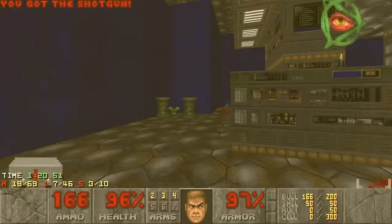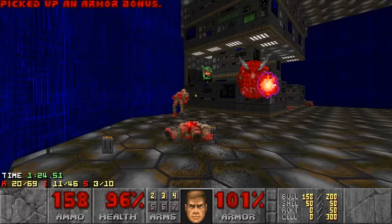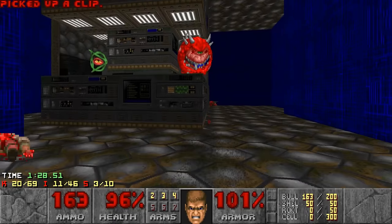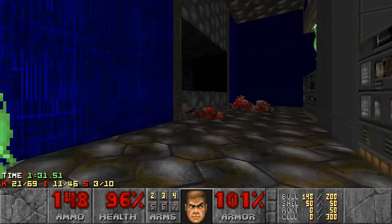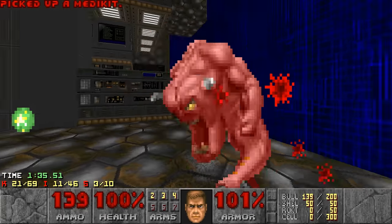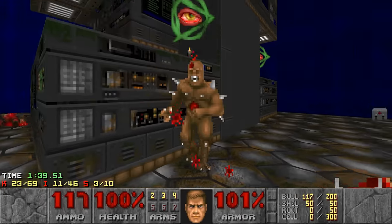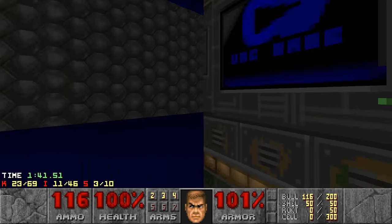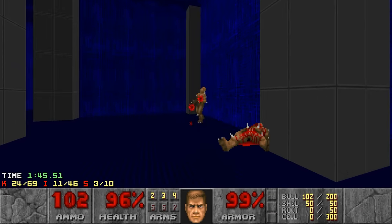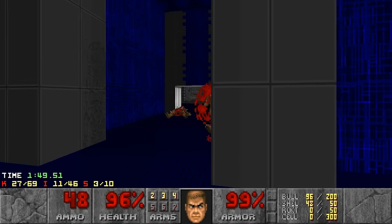We also have the partial invisibility, which we kind of need to pick up because — 100% of the items. It's gonna be tricky in the later maps. The later Episode 2 maps are gonna have a lot of partial invisibilities, like E2M6, E2M7 I think. And those are the kind of maps where you do not want the partial invisibility. But because of the 100% items rule, I will have to grab them.